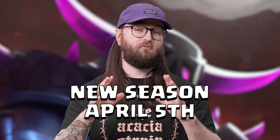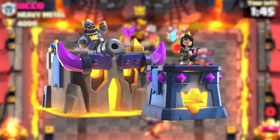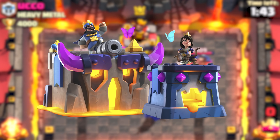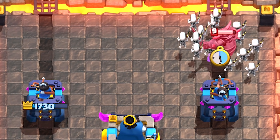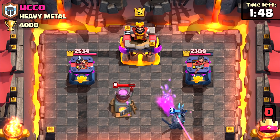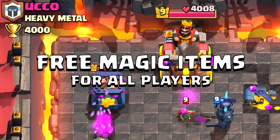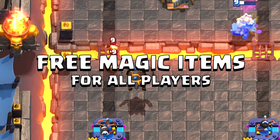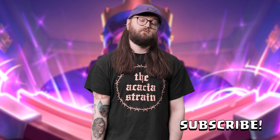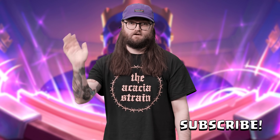We've got a new season coming on April 5th, which is Pekka's Playhouse. I personally think this tower skin is probably the coolest one we've released and I can't wait to get my hands on it. Make sure you play the Pekka's Playhouse season because that is when magic items go into the Pass Royale. When the update drops, we're going to be giving away free magic items to all players, so make sure to update your game, get those magic items, and upgrade your cards. That's it for me — thank you guys for watching, remember to like and subscribe to the channel and we'll see you in the next video. See ya!